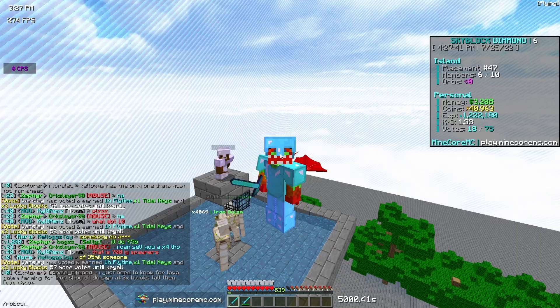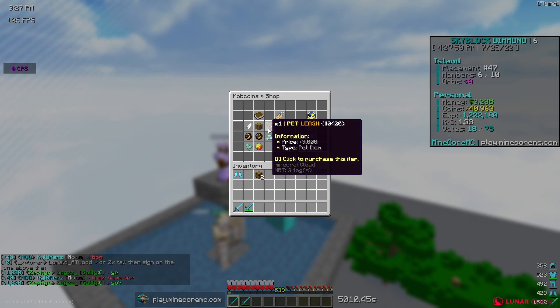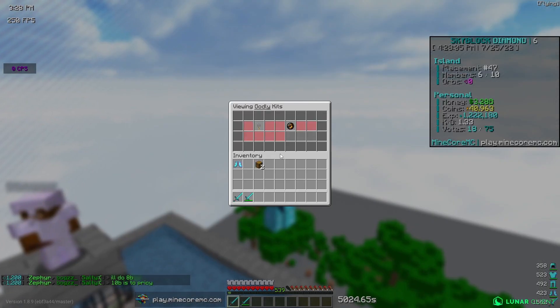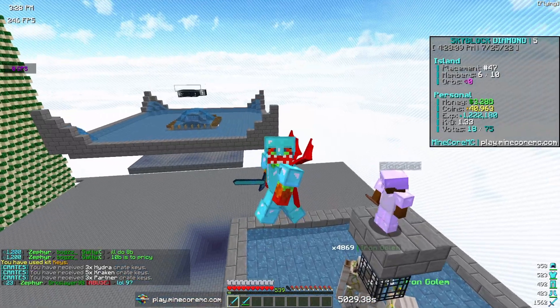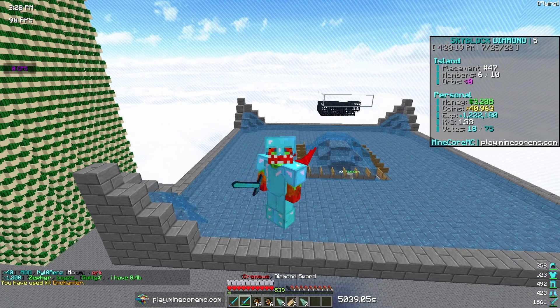Also I'm going to check the mob coin shop to see if there's anything I can get. Let's see what the dailies have — there's pet candy, enchant remover, some orbs, and fly unlock, which is pretty good. Pretty much all kind of mediocre stuff. I'm going to check out my G kits before we get into the video. We have the enchanter G kit and the keys G kit — we got three hydro keys, five cracking keys, and three partner keys from the keys G kit. It resets every three days.